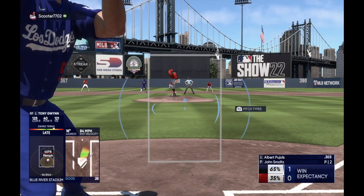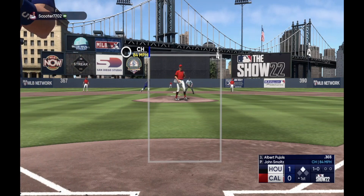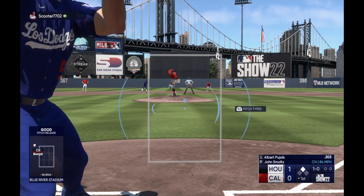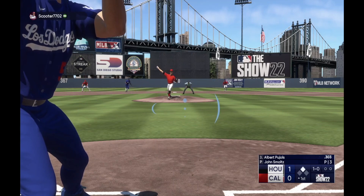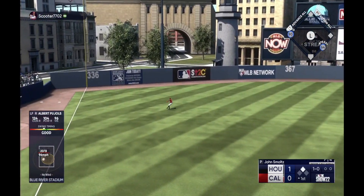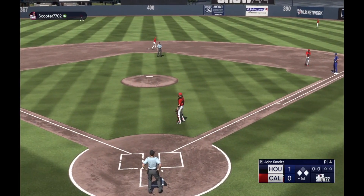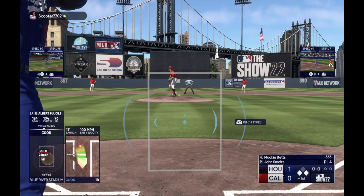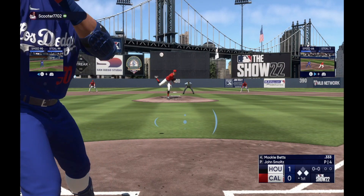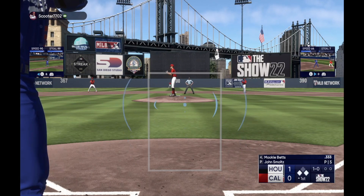I really like having guys with really good contact and great speed. If you can get one or two of those guys to lead off on your team, it'll be really good. If you're looking for somebody cheap who's a great leadoff hitter, I would honestly recommend Brian Reynolds from the Pirates. He can play anywhere in your outfield and he has really good vision and really good contact. There are also other outfielders — the 90 overall Mike Trout and 90 overall Ronald Acuña — those are very good cards.